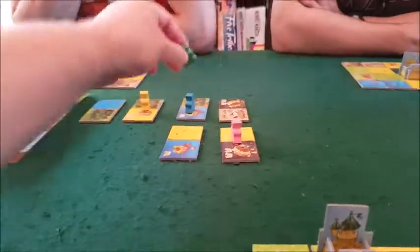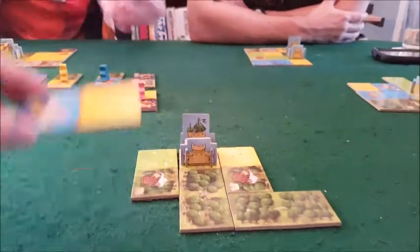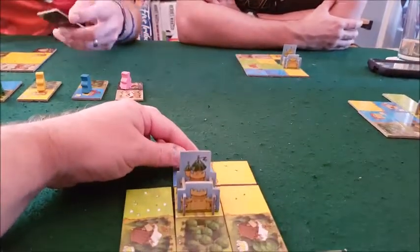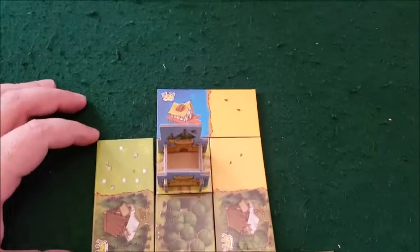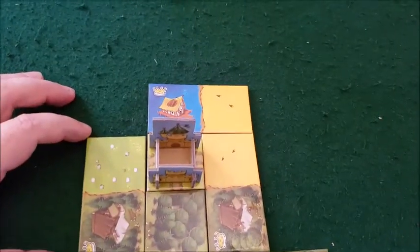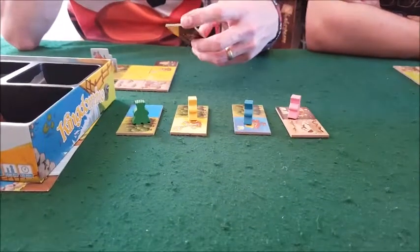I'm taking that one — I can either take the caves at the bottom or this one, so I'll just go there. I'll add this tile in like that. The water tiles are worth one point on their own right now, but you actually stand to make a fairly good score out of this, Dave.